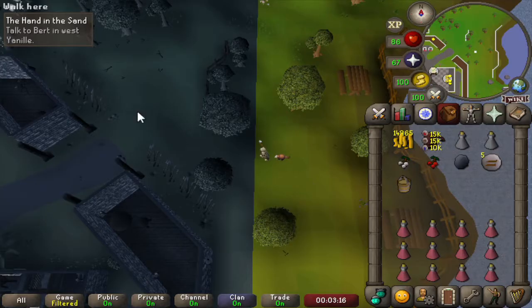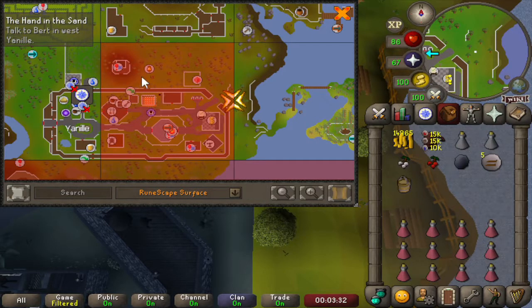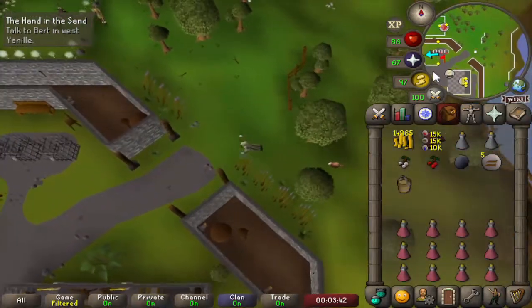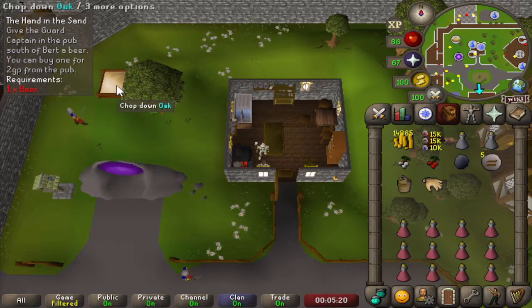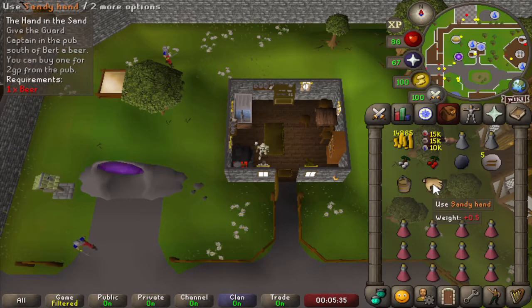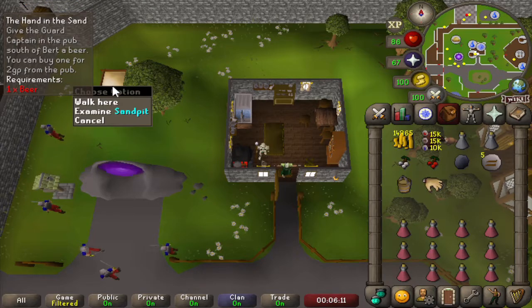Our next quest is going to be Hand in the Sand, and for that we need to be in the other part of Yanil. As we have already unlocked this chunk and we will need it for the quest as well, let's unlock it — and now we can get through to the quest start. Let's talk to Bert here to start the quest. Bert's job here has something to do with the sand pit a bit further on, and he currently found a hand in the sand, hence the name of the quest. He doesn't really want to go to the authorities with the hand, as the headguard is a very big drunk.